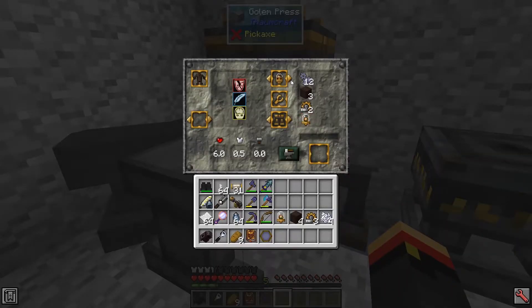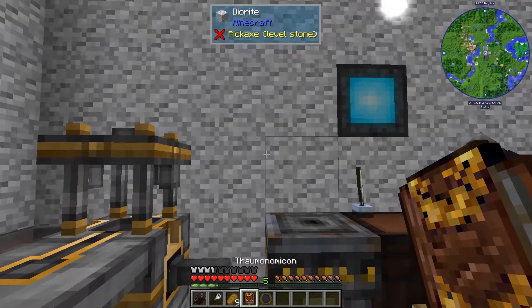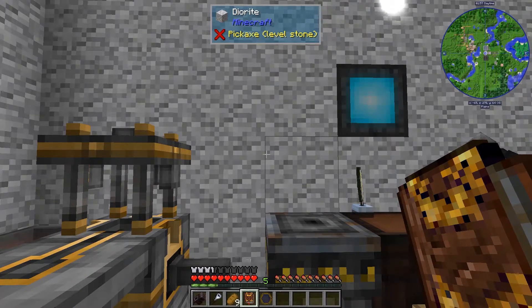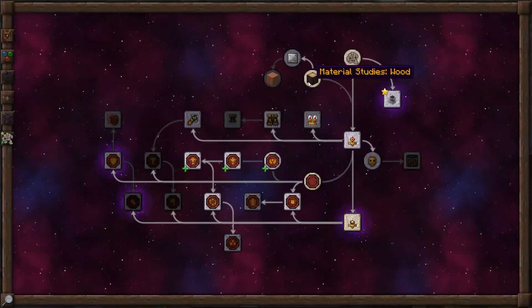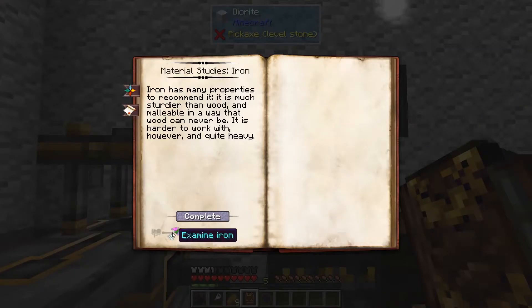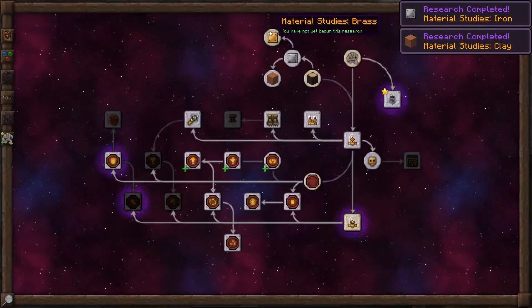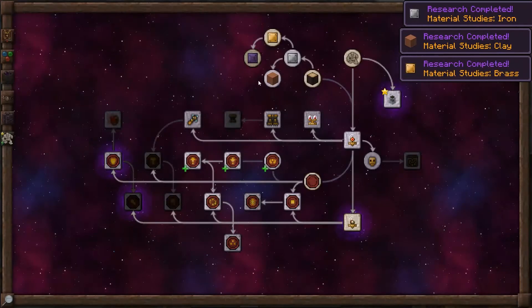How do we get a Deft Golem? Deft Golems are in the Arms, and right now we only have one option for Arms, which is Basic Arms. To get a few more options, let's go back to the Thaumonomicon to the Golemancy tab. The Material Studies for Wood is open right from the get-go, which lets you make Wood Golems. We need to unlock the rest of the materials to open up the Deft Arms — Iron, if you scanned Iron, you can open that up. Clay, if you scanned Clay, and the same thing with Brass and with Thaumium.